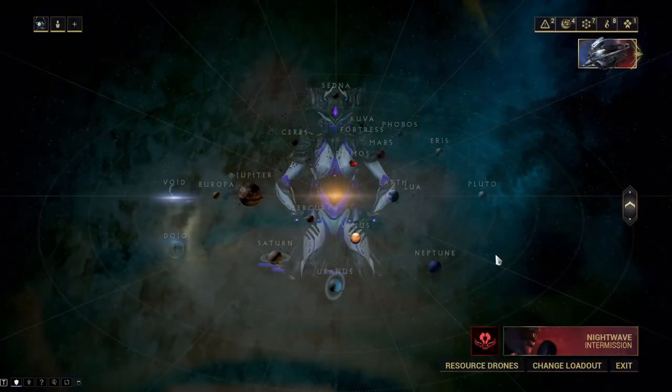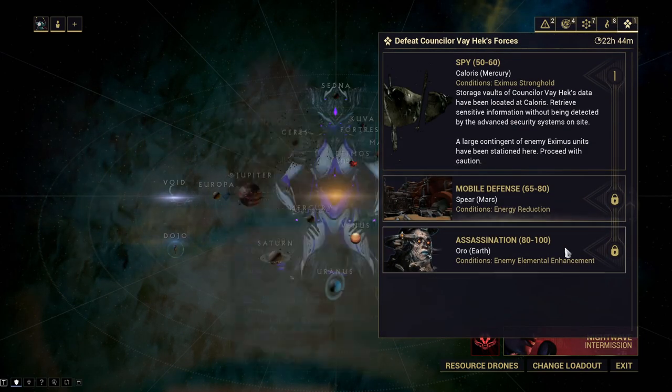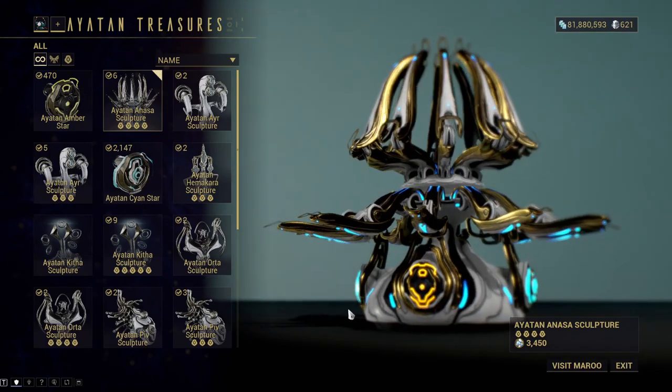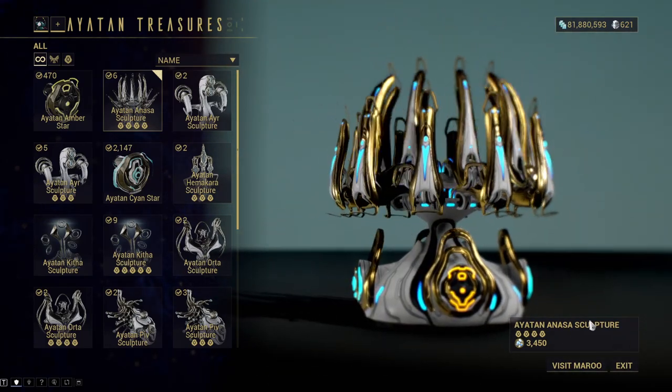Now let's go to the last way of getting Ayatan Sculptures: Sorties. With Sorties you may get the Sortie-exclusive Anasa Sculptures, which are quite nice to look at actually. They're also quite easy to get, so it is quite good.